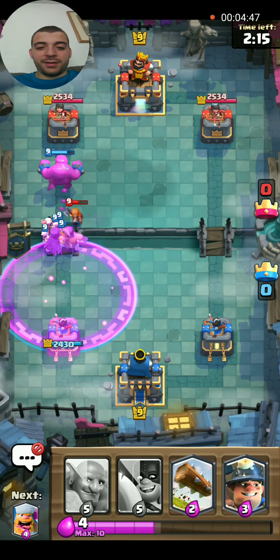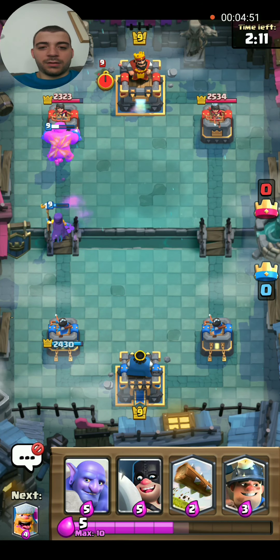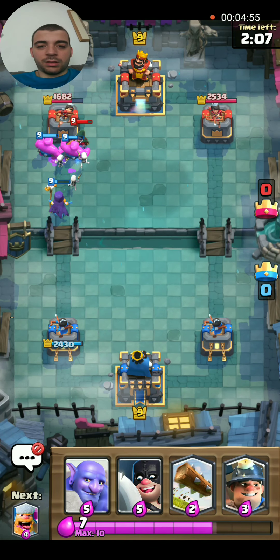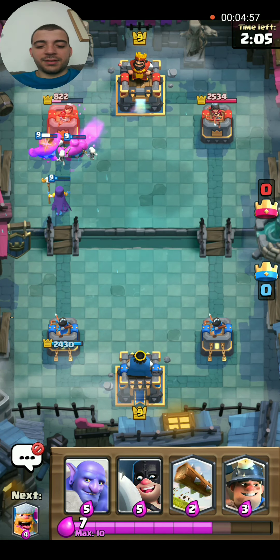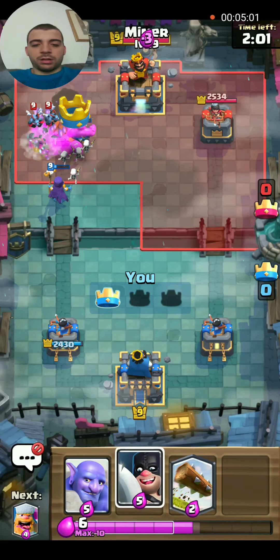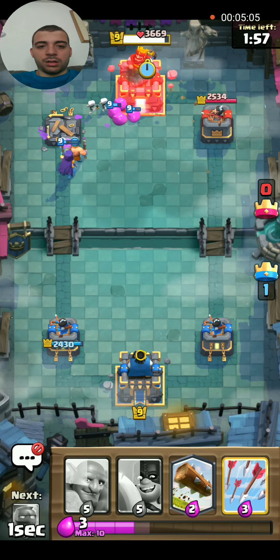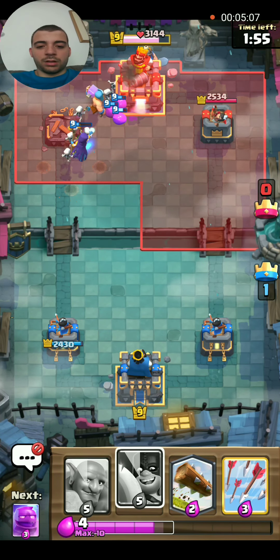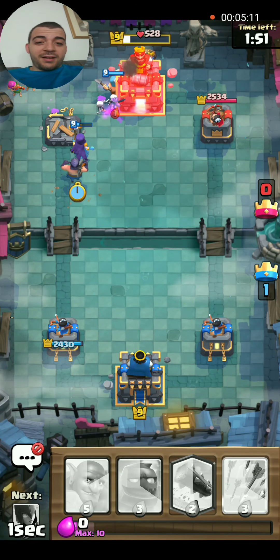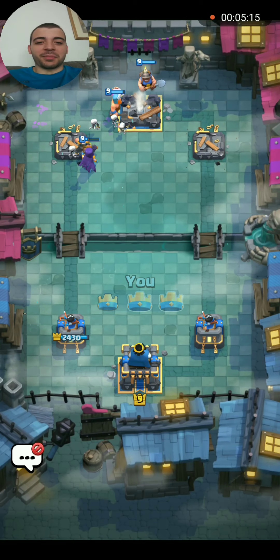It gave me a counter push, thanks to all that elixir. There goes the tower. It's a risky card because you're giving your opponent elixir, and it leads to a counter-push like that.